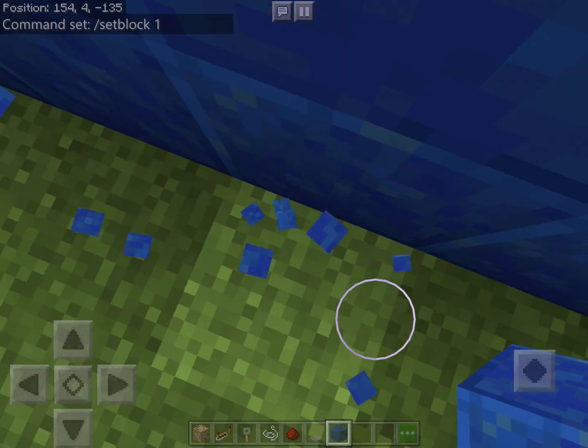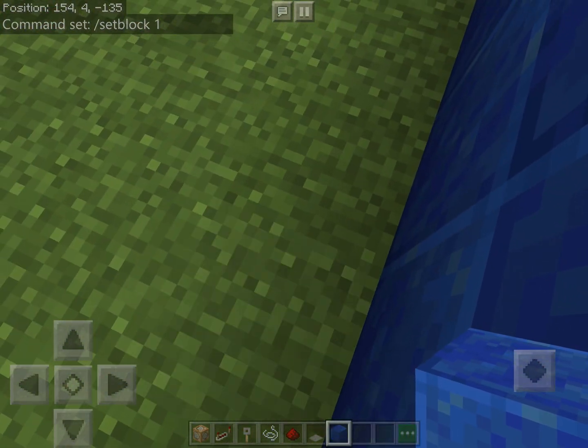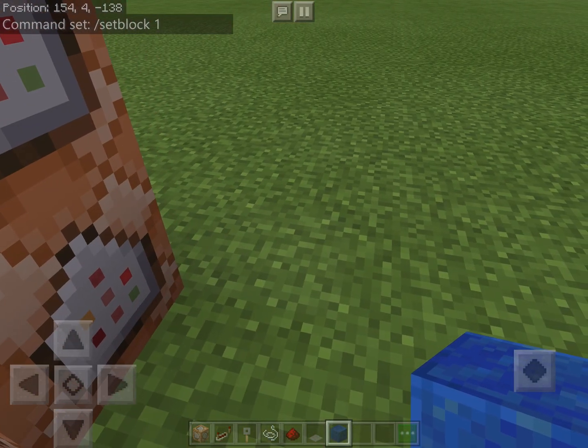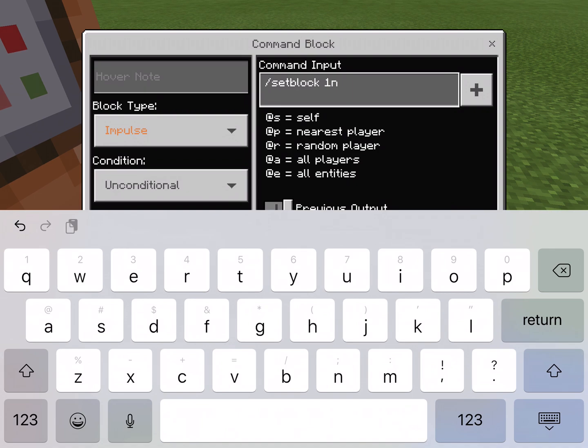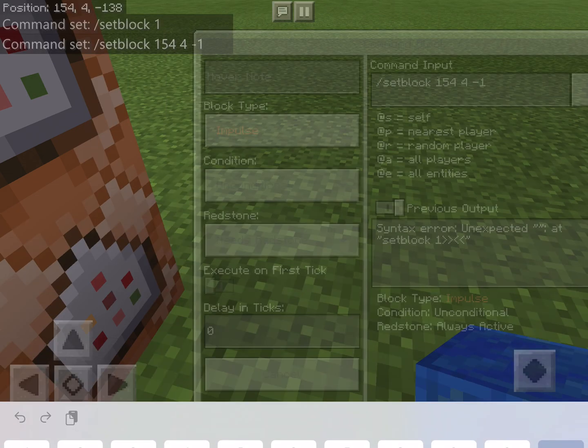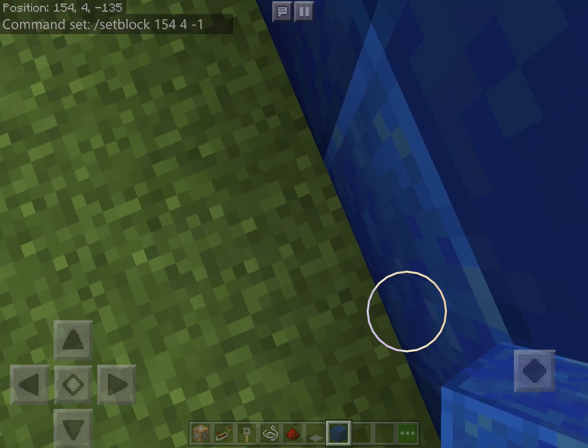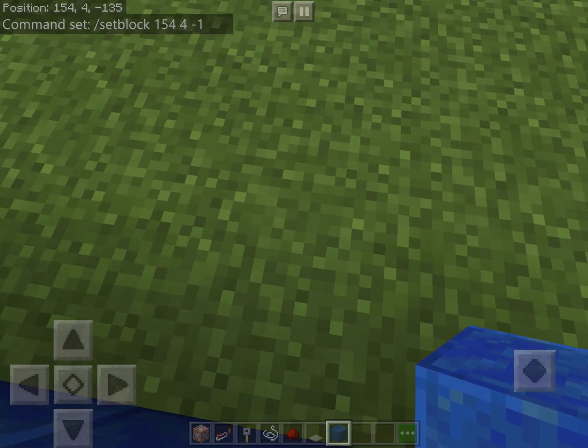54, 4 — it's a road command. 54, 4, negative — negative 100. Negative 100 and 35.